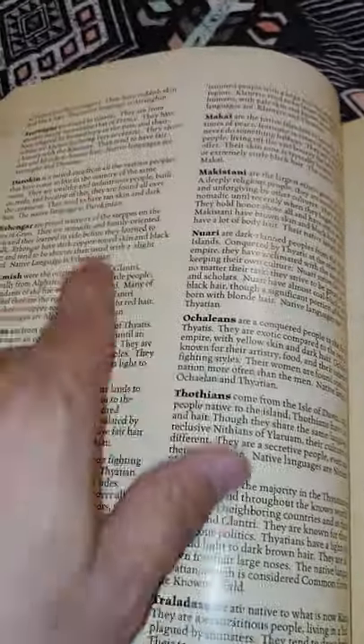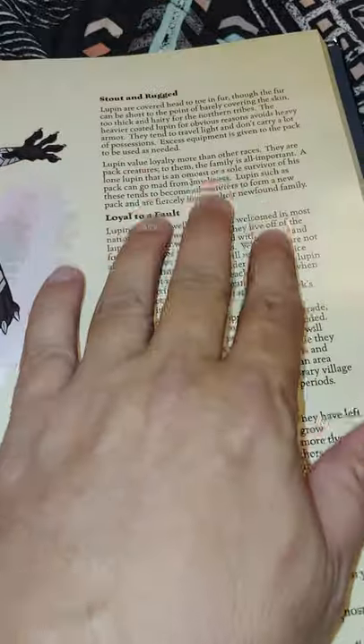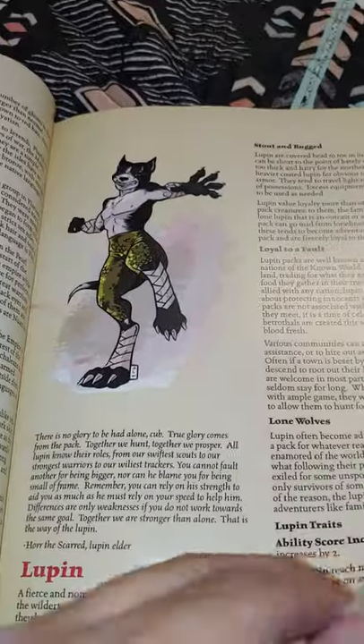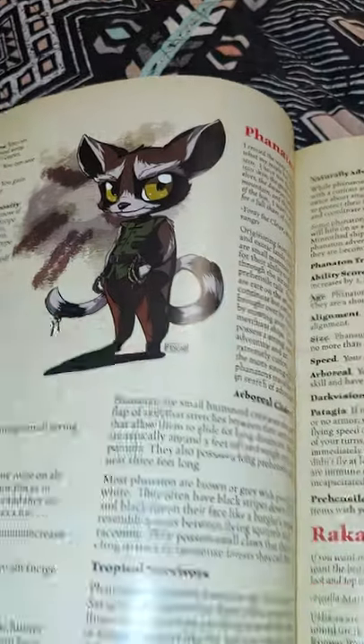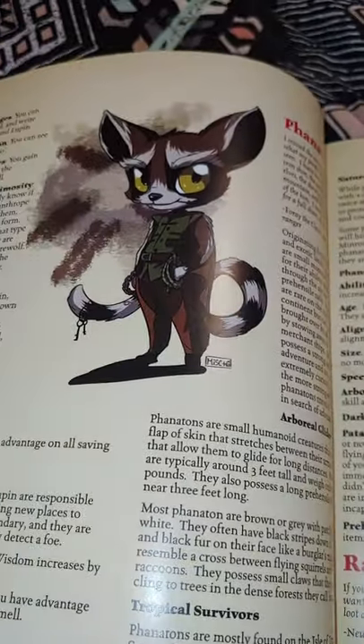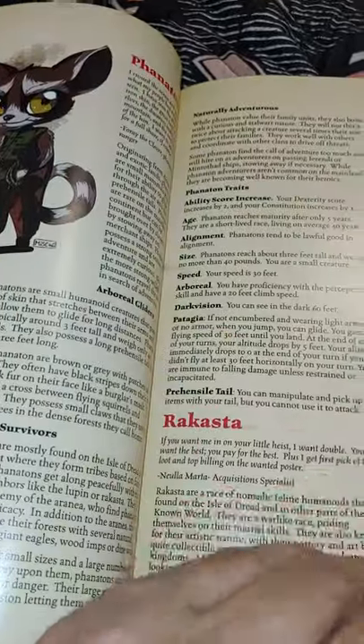Lots and lots of... God, this is such a nice book. The text is raised — you can feel it. Bella Boccia did the printing — they are fantastic. The book's actually a bit larger than the Player's Handbook, but this is a proof of concept so I don't really mind. The actual book will be shrunk down smaller.